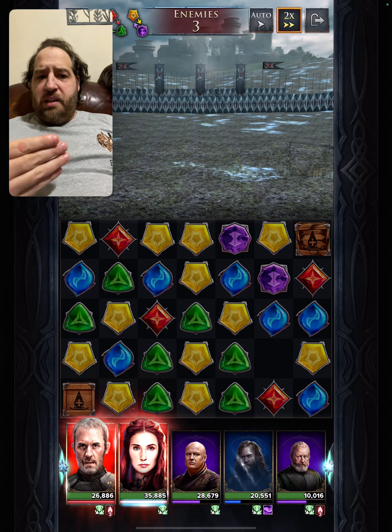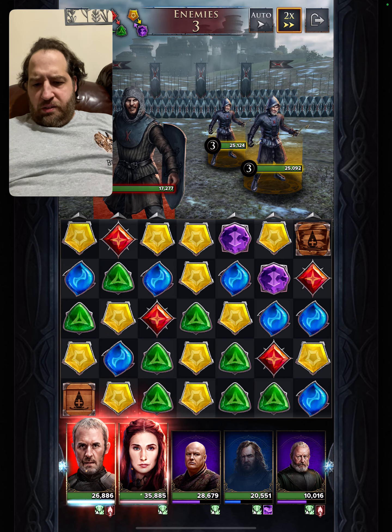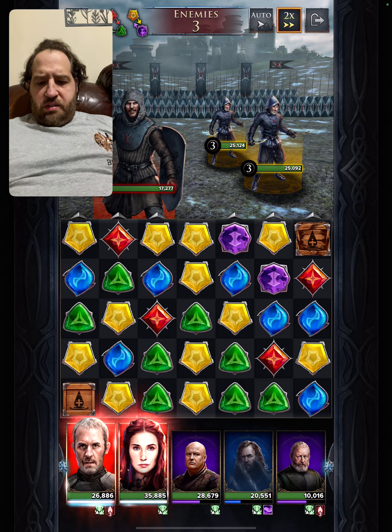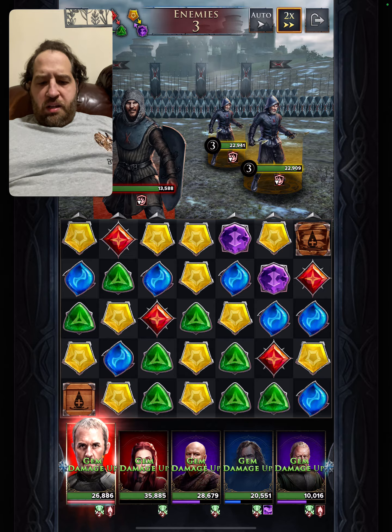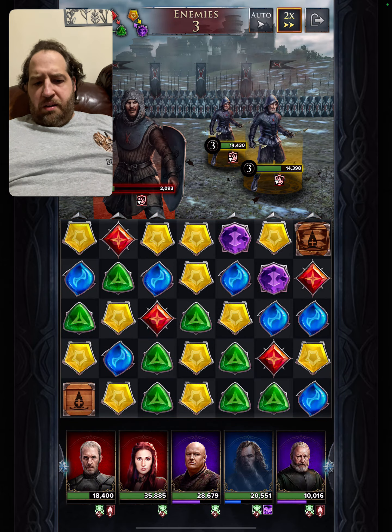I don't know why I just got bleed there. I guess it's event bleed, but I'm gonna have to go with it. Let us use Melisandre for the AoE and the gem damage boost. Let us use status with the AoE.